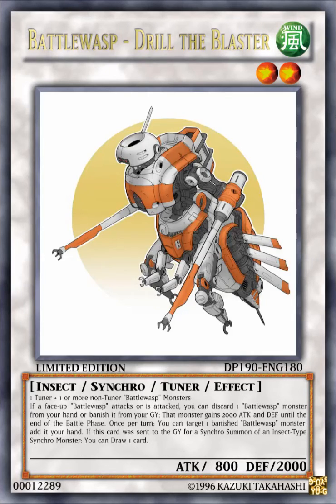The next card here is Battle Wasp, Drill the Blaster. It's a WIND level 2 insect synchro tuner effect monster with 800 attack, 2000 defense. It requires one tuner plus one or more non-tuner Battle Wasp monsters. Its effect reads: if a face-up Battle Wasp monster attacks or is attacked, you can discard one Battle Wasp monster from your hand or banish it from the graveyard — that monster gains 2000 attack and defense until the end of the battle phase. Once per turn, you can target one banished Battle Wasp monster and add it to your hand. If this card was sent to the graveyard for a synchro summon of an insect type synchro monster, you can draw one card.